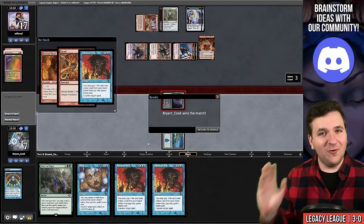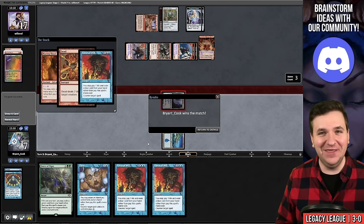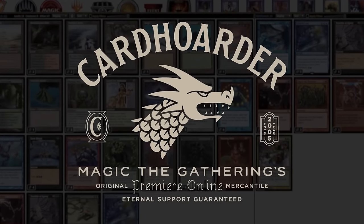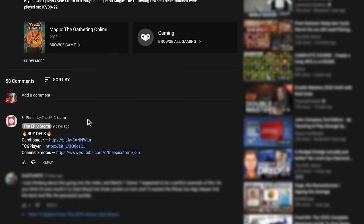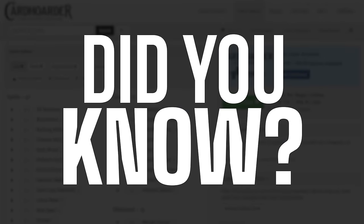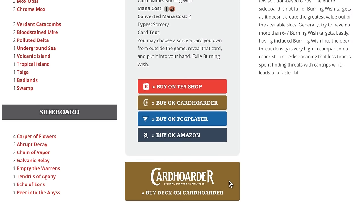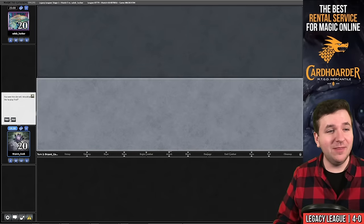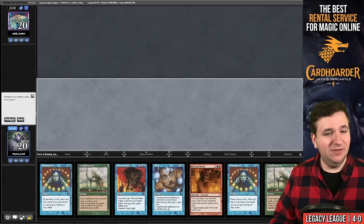One match away from a 5-0 trophy. With Card Hoarder, renting your favorite combo deck has never been easier — check the pinned comment to rent the deck. You can rent the Epic Storm for as little as seven tickets a week via the button at theepicstorm.com decklist. Match five, on the play — I don't think we can keep this hand. Mulligan.